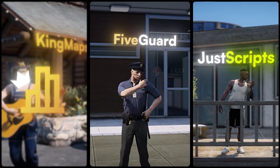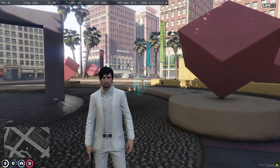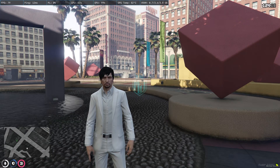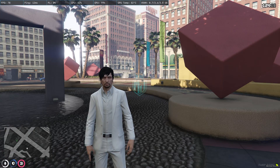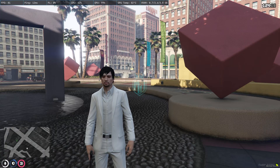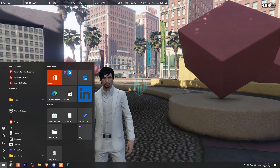This video has been sponsored by King Maps, FiveGuard, and JustScripts — check their website in the description. Welcome back to another video. Today we are going to install an add-on custom weapon pack in our FiveM server. This weapon pack contains 45-plus weapons and it's completely free. If you like it and want to use it in your server, make sure to comment and let me know, and I will provide the link in the description box.